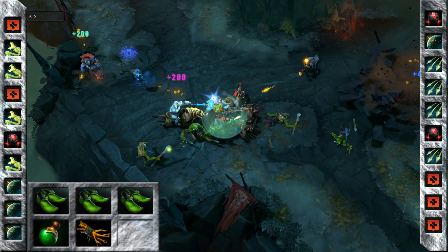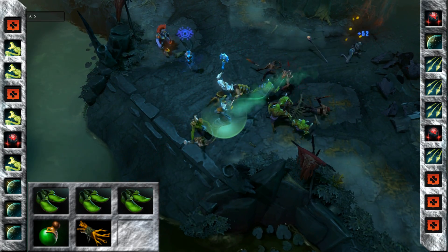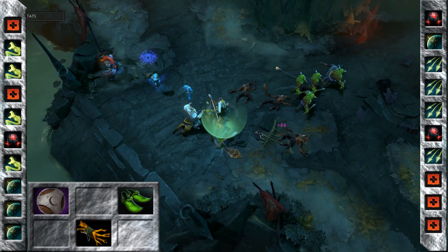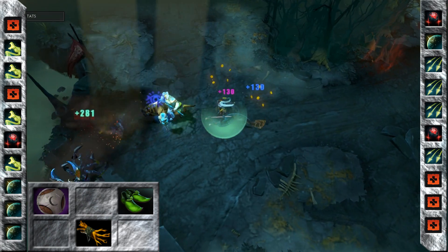Starting out, you'll want to take 3 Slippers of Agility, a Healing Salve and an Iron Branch. Upgrade 2 of these slippers to Poor Man's Shield by picking up a Stout Shield at the side shop, and then get a Magic Wand.